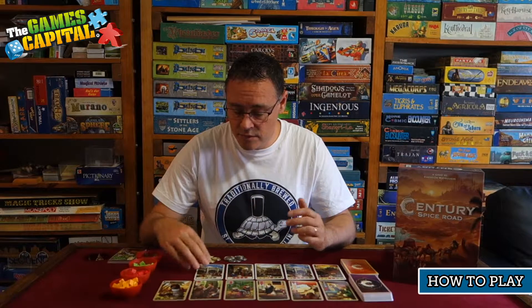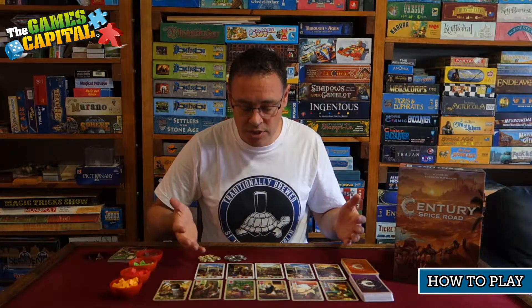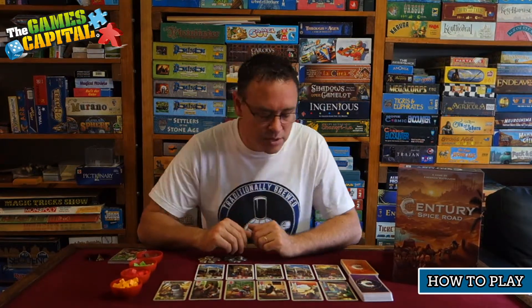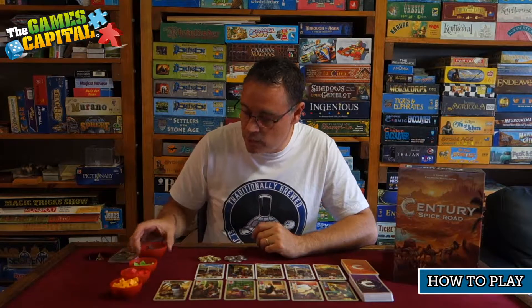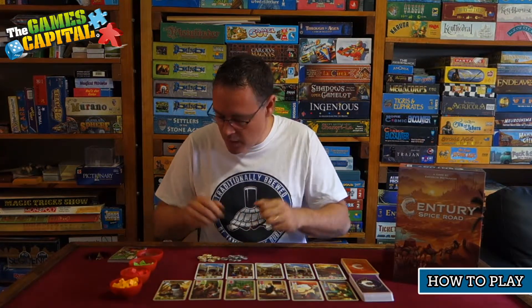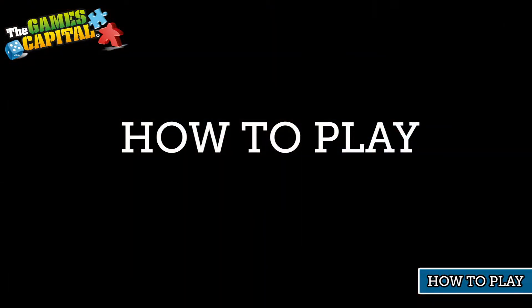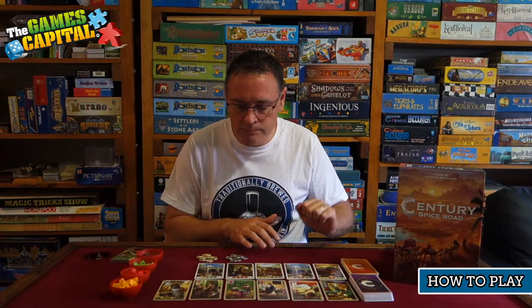The game consists of really nice oversized cards. There are two different decks: one deck has the point cards that we're trying to achieve during the game, and the other deck contains the various merchant cards we use to fulfill those requirements. There are also cubes representing the different spices — yellow is turmeric, red is saffron, green is cardamom, and brown is cinnamon — with yellow being least valuable up to brown being most valuable. You also get nice little bowls to place them in, plus gold and silver coins. That's basically all the components.